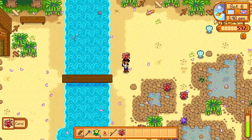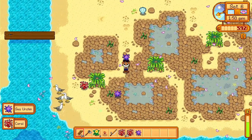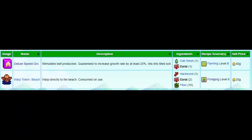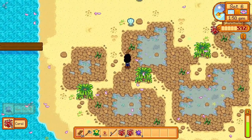Once you get here you're going to see an abundance of coral and other forageable items such as sea urchin and clams. You want to keep the coral so you're able to craft the Warp Totem, which transfers you from wherever you are to the beach. You also want to keep the coral because it's a neutral gift item — there are only two villagers that hate coral, which are Evelyn and Harvey. When you gift coral to somebody you gain 20 heart points.